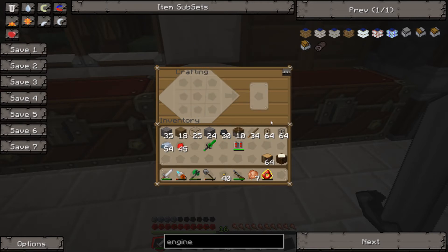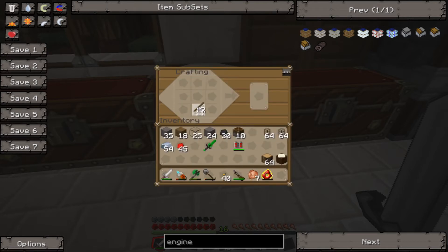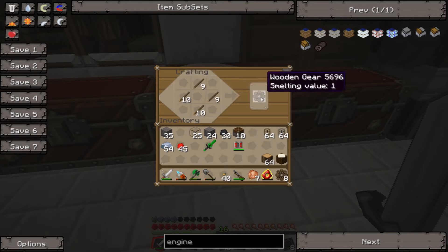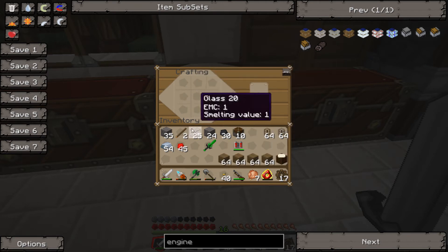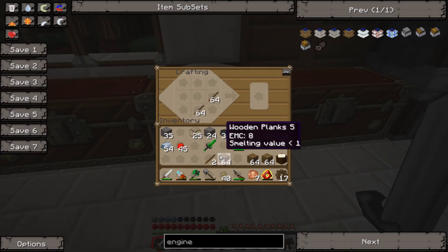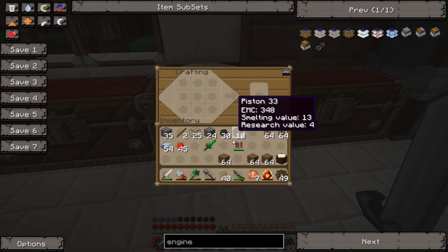So we got 10 of those. Now we need to make gears, which are pretty easy to make. Might as well make a lot of these — we'll make like 8 of them. Let's get some more sticks. Make some more gears. Get some wood. Make some more sticks, make some more gears. There we go, cool.